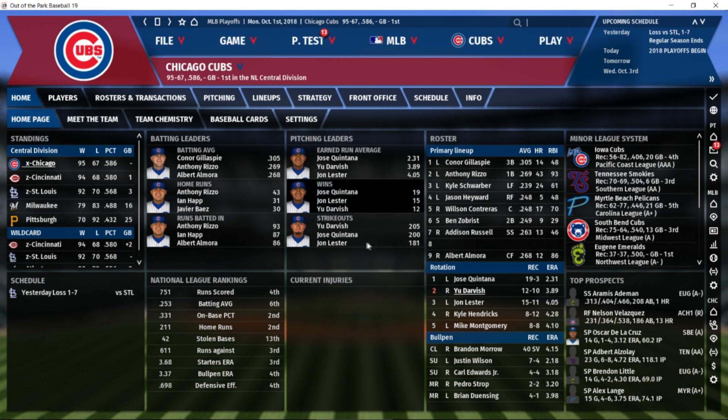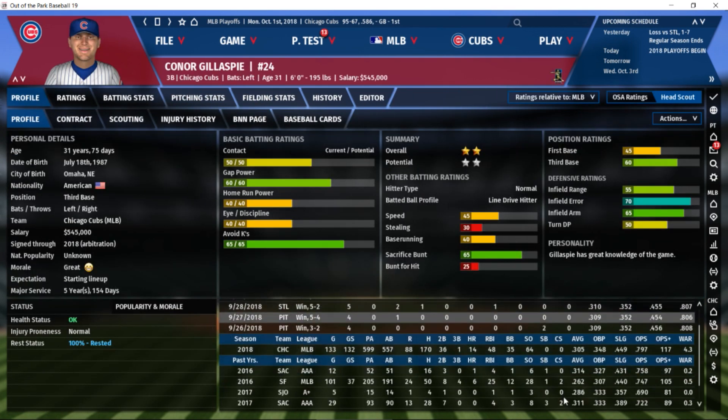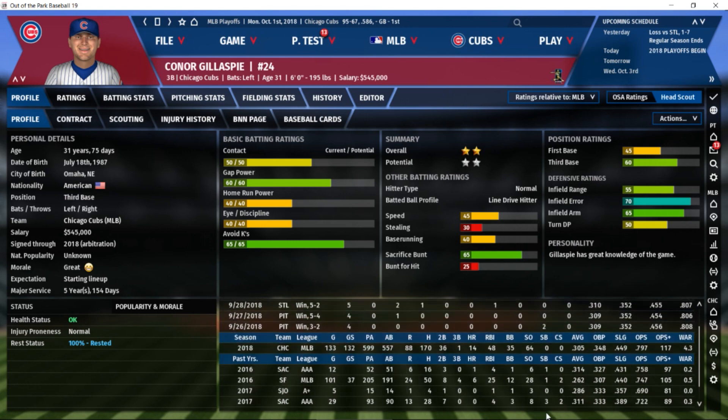Let's look at our lineups and see how everyone ended up doing. Gillespie had a monster year — .305/.348/.449, 117 OPS+. That number tells us he was an above-average hitter. He played solid defense and was worth 4.3 wins above replacement — an incredible result actually.